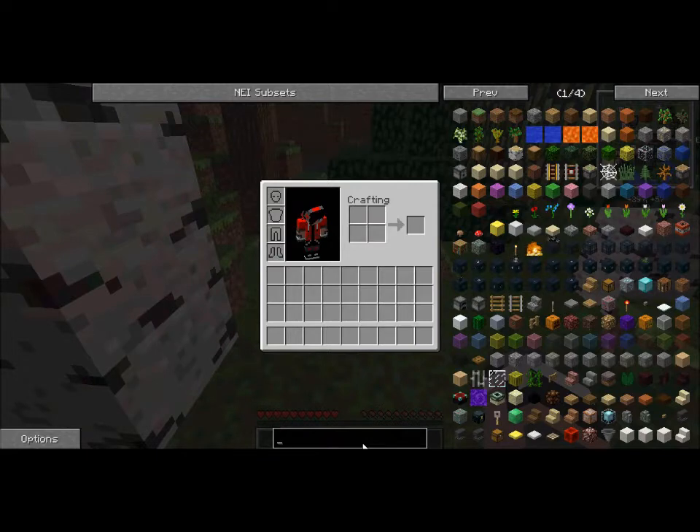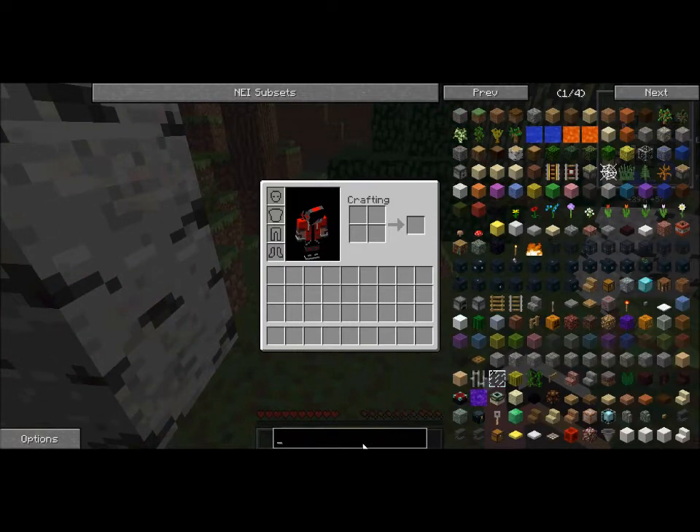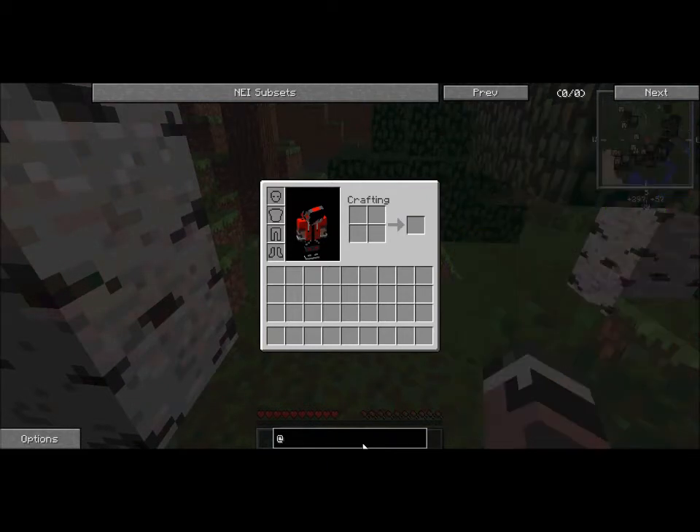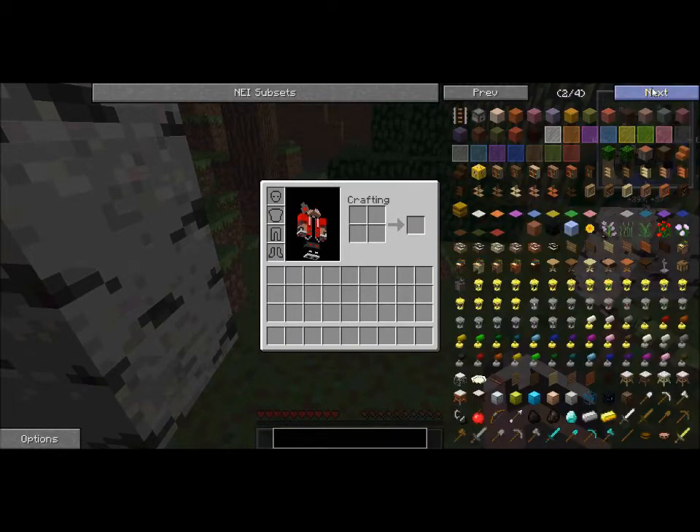I also have Bibliocraft. I can't show you that right now — I'll just show you through this. I have the normal vanilla Minecraft things, then I have Bibliocraft stuff, after the lucky block. I have Bibliocraft and everything, and even more Bibliocraft. This is version 1.7.2.